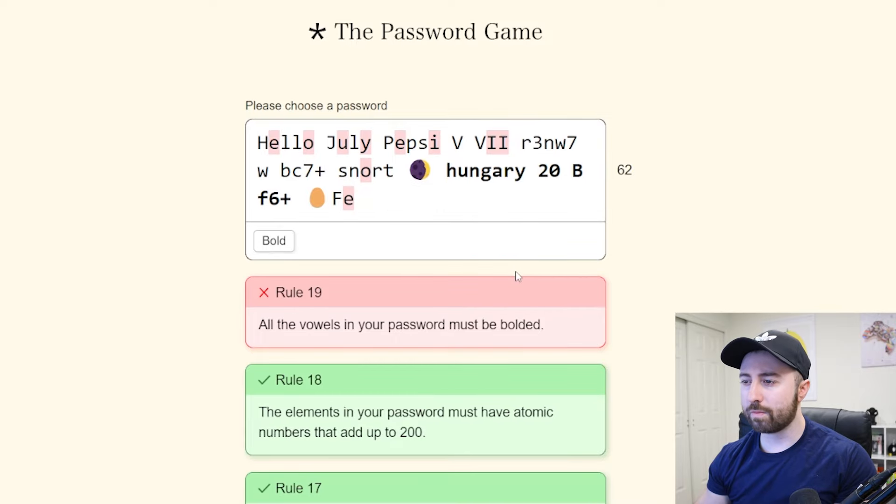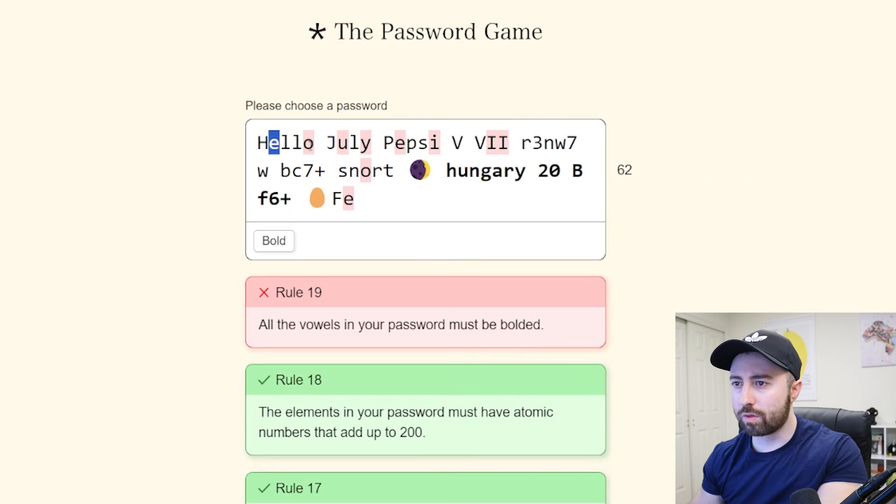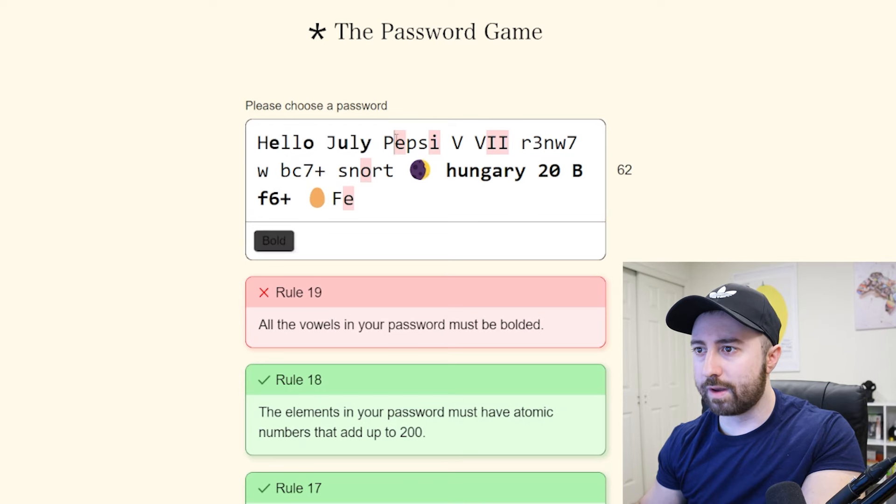All the vowels in your password must be bolded. How do you... okay, I can just bold stuff. I need to use Ctrl I think. Nope, it won't allow me. This one's kind of an easy one — it's tedious every time you change letters or add stuff you have to bold it. But at least they tell you. Makes it a little bit nicer.